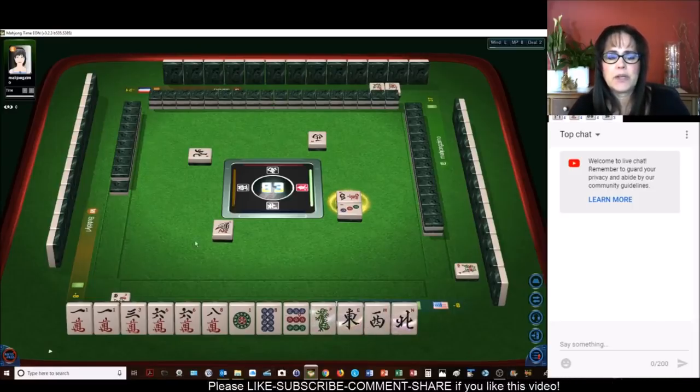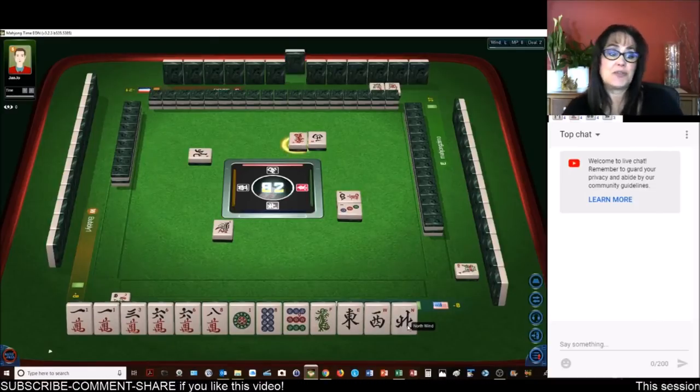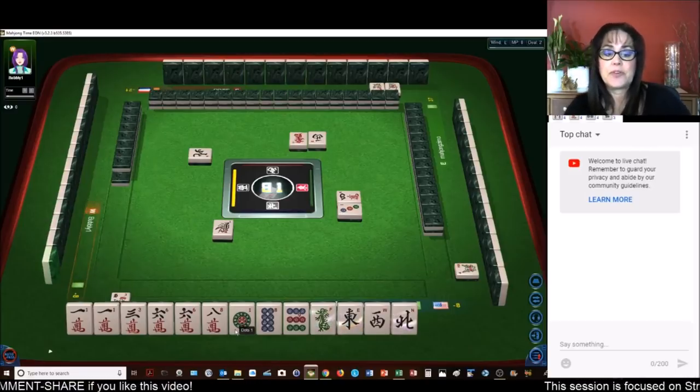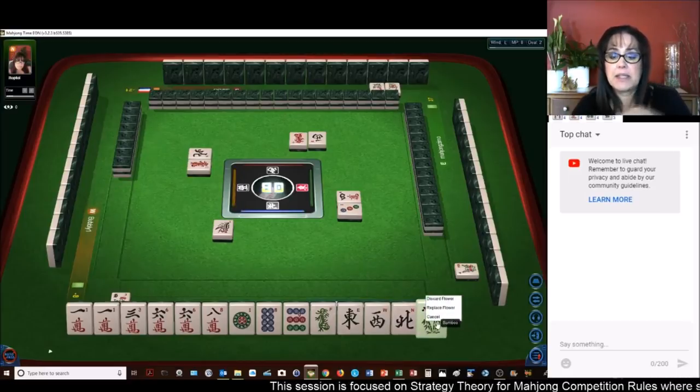And then we also had one, two, three, four, five, six, seven, eight, nine — we could have done 13 orphans. Maybe 13 orphans is huge: ones and nines of each suit, one of each wind and dragon, any tile paired.